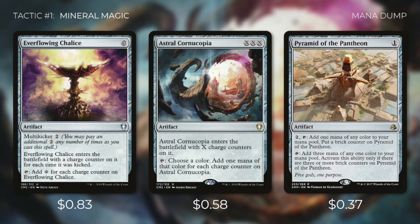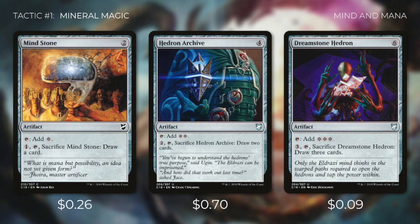Next up is Pyramid of the Pantheon, which we can pay two into to tap and add one mana of any color to our mana pool, putting a brick counter on it. Once it has three brick counters, we can tap it to add three mana of any one color. We've also got three mana rocks that do essentially the same thing at different levels: Mind Stone can tap for colorless or we can pay one to sacrifice it and draw a card. Hedron Archive does the same at two mana and two cards. And Dream Stone Hedron does the same at three mana and three cards.